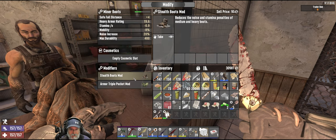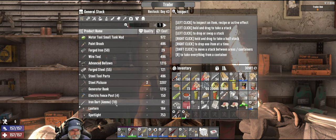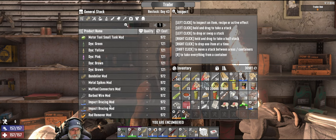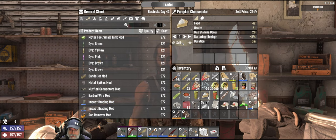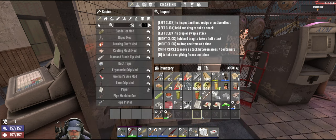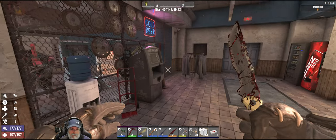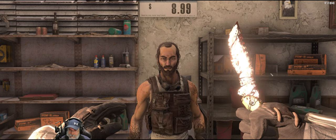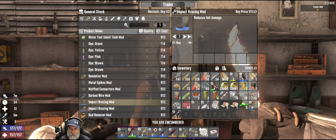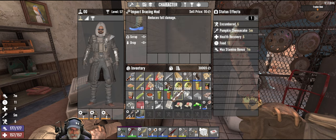We don't really need the stealth mods now — they were more important earlier on when we had to be more stealthy. Why don't we go ahead and consume this pumpkin cheesecake. And we still have our glasses on right — yeah we do. Do you have a sugar butts? You don't, okay — we'll save ourselves a little bit of money. I don't think I'll saddle the carburetor, okay. Let's buy that. Hot diggity dog — let's modify.